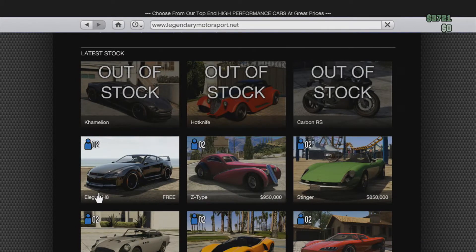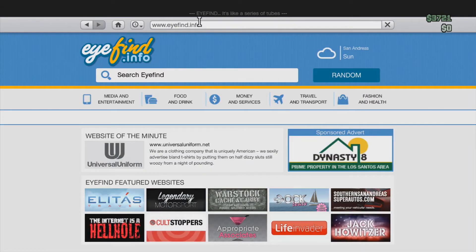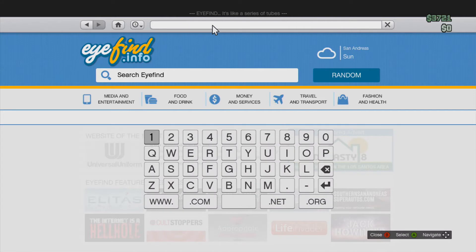Go to Legendary Motorsport and click on the Elegy RH8. From here you're going to want to click the home button. Now after you do that, click on the iFind link. Now you're going to want to tap — oh my bad — B and A repeatedly.